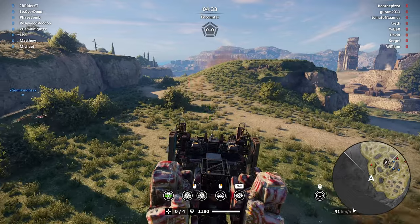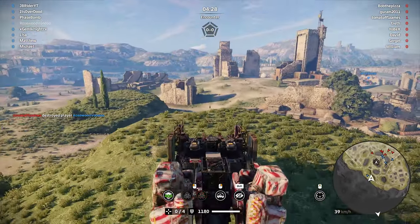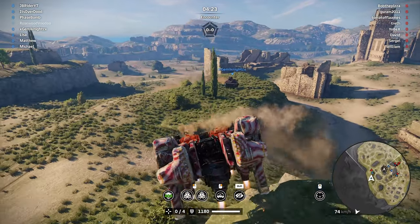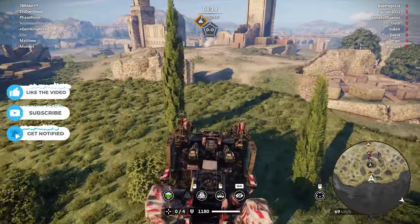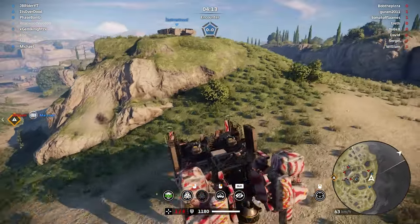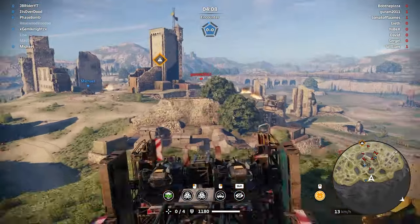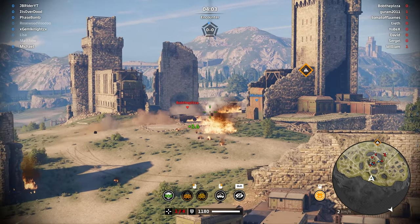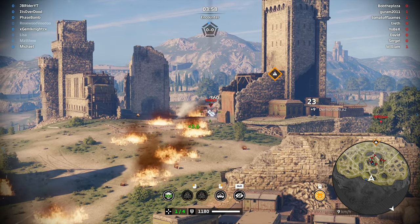I saw someone here - oh he's turning around, turning back. Let's see what we can do. My teammate is fighting. This guy's just flinging circles around - some kind of weird cannon-type thing. 156 damage - very embarrassing. You can get this guy for sure. Yobex - embarrassing again.